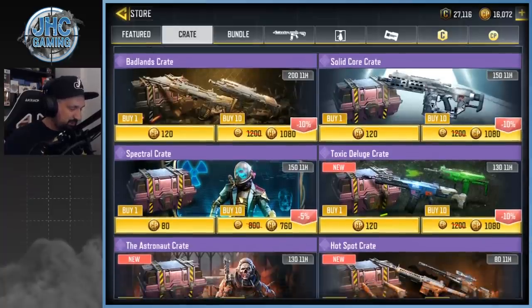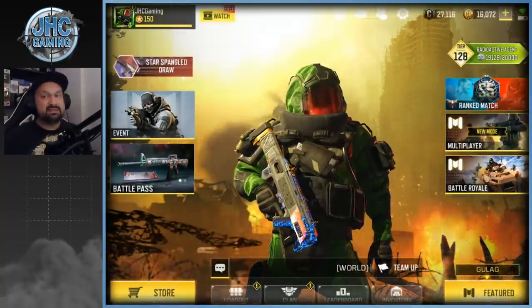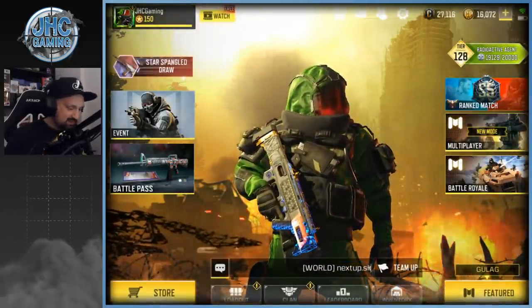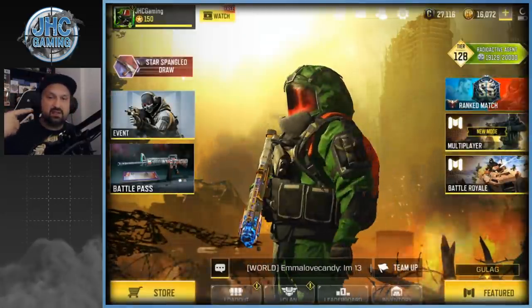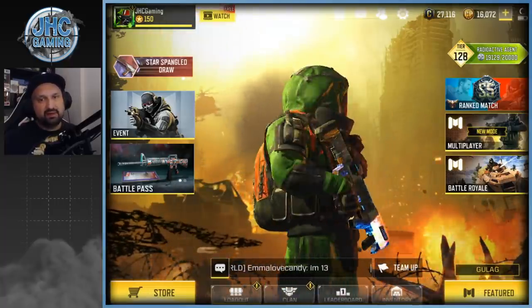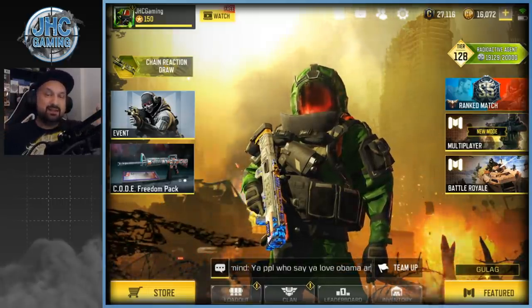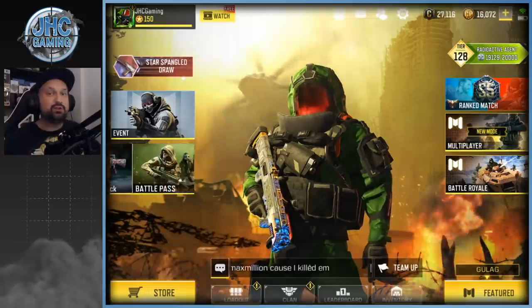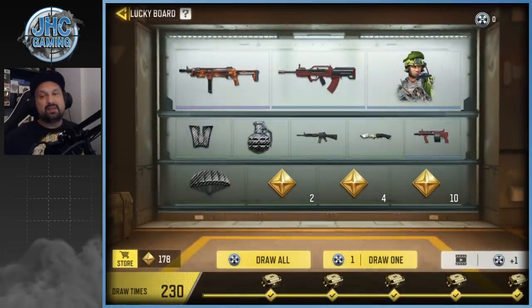I'm done for now. I know I'll be back next Monday with more crate opening, but you gotta say that was a good day — I got super lucky today. It's been a great season for me. I cannot wait for the next season pass, we gotta wait four more days and I can finally change this skin — I've been using it for a while and I'm a huge target on the battlefield. Smash the like on this video, leave me a comment below about how you're doing on the lucky board this season. Do you have the Captain or the Black Lime? Don't forget to subscribe for daily Call of Duty Mobile videos — see you guys in the next one, take care!